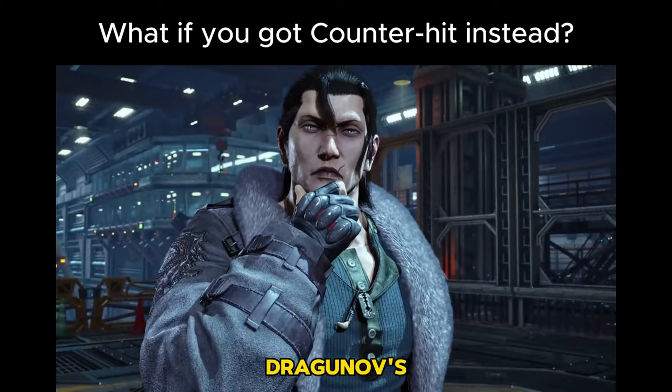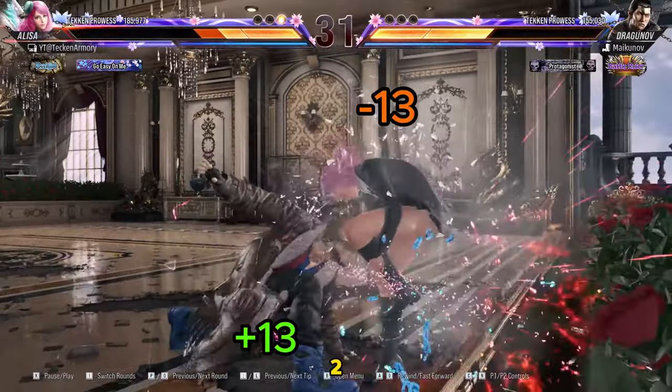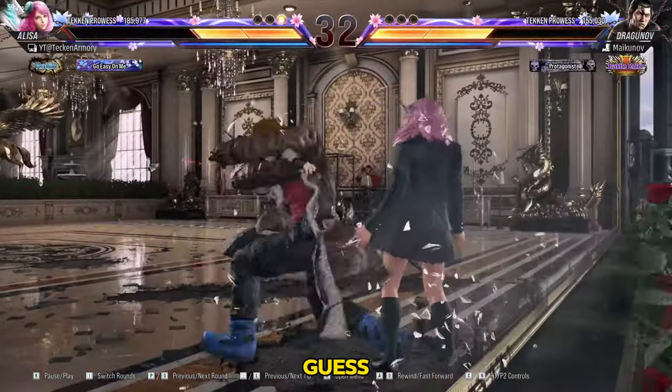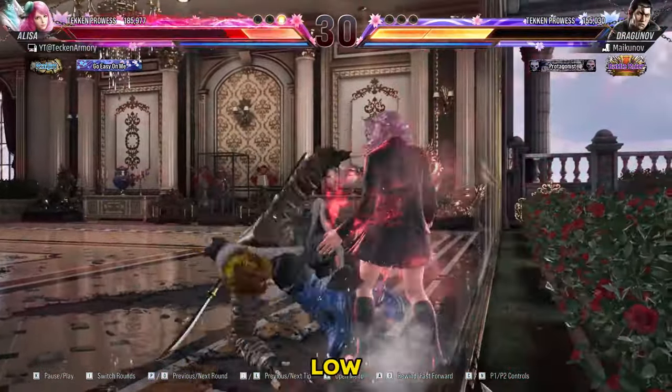What if you got counter hit by Dragunov's down 2? If you got counter hit by his down 2, then you will be at a negative 13 frame disadvantage. You will have to guess whether to stand block or to block low.